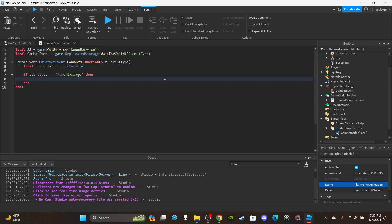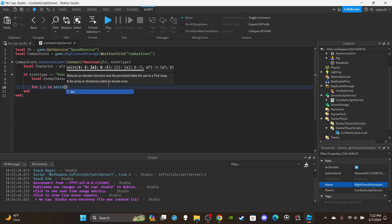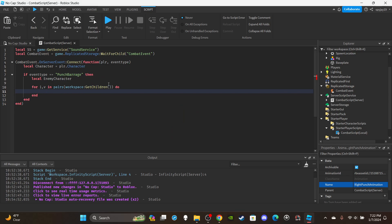Just to clarify — this video demonstrates the punch barrage ability including damage. If you want to see standalone M1s, knockback, and cooldown systems, I have other videos covering those specifically. Now let's create a variable called 'enemyCharacter' to distinguish the attacker from the target. We'll assign it using a for loop.